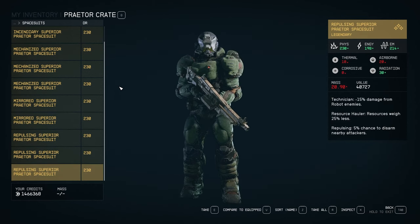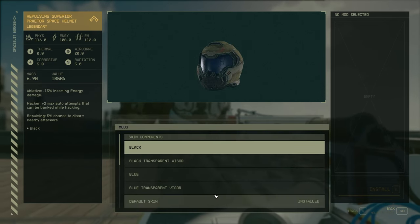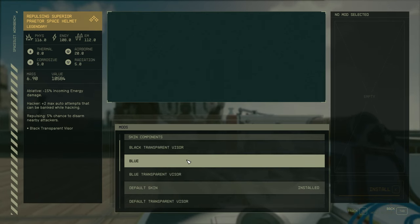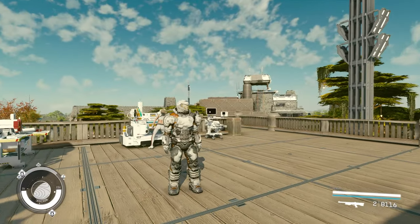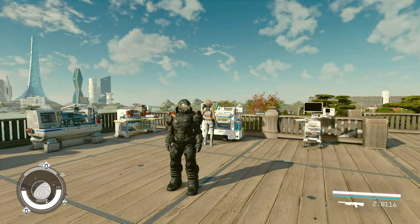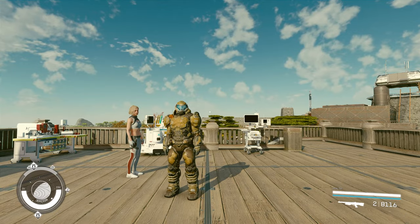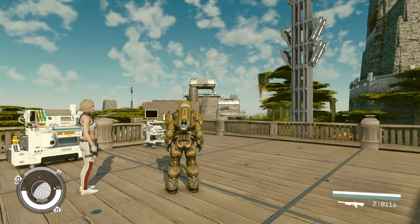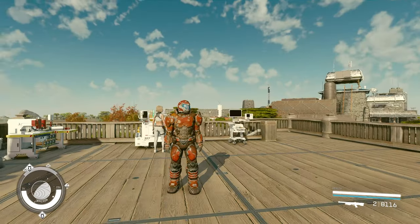Just be aware that if you want to change the skin, you have to go to the space suit bench and then change the skin. You have a couple of them: there's the default skin which is the dark green, then you also have white, black, yellow, blue, and red.